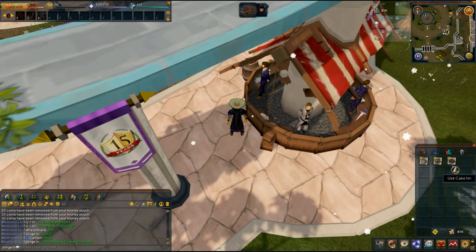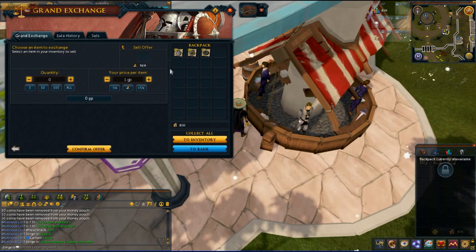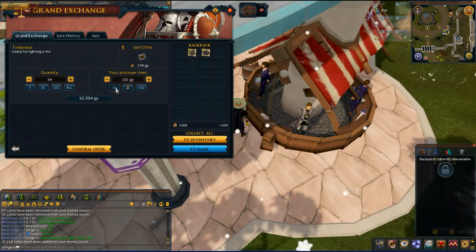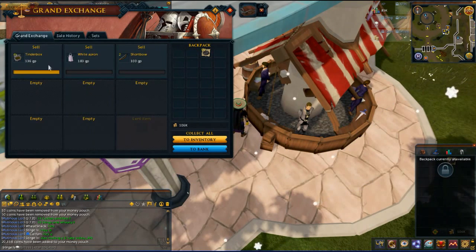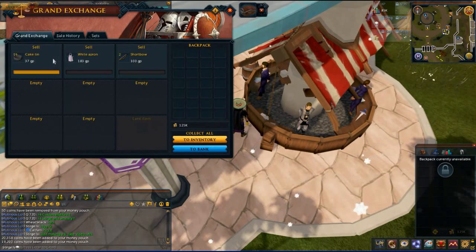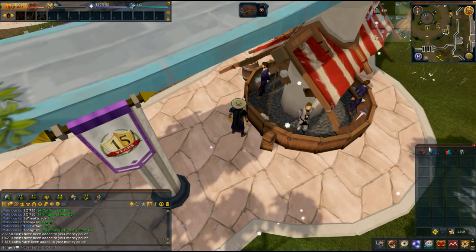We're back in the Grand Exchange. Got about 50 of each — about 58 jugs, 64 tinderboxes, and 59 cake tins. Let's sell these guys. Jugs at 351 — there's 20 grand. Tinderboxes sold at 100-something — there's 19,000. Good tins. Let's finish this up. And we are done — with 17 minutes. 129,000 coins. There you go. Zero to over 100,000 under 20 minutes — 17 minutes to be exact. Merry Christmas, see you soon.